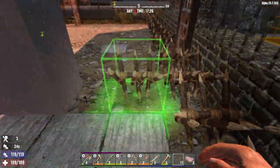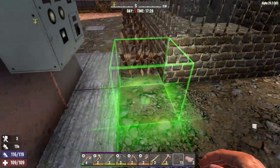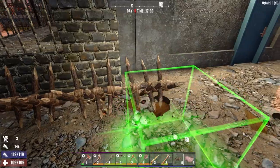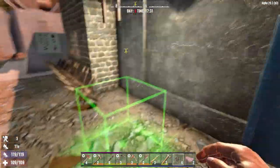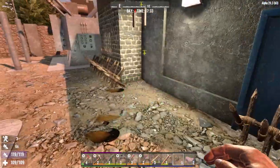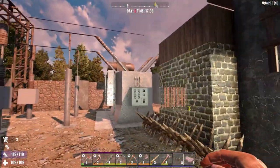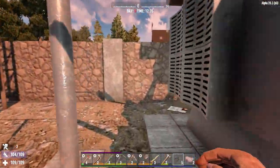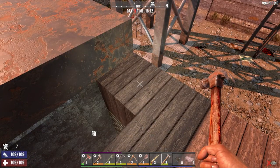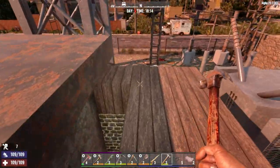I'm going to leave that there because I'll probably get spiked trying to walk through that gap. Just reinforcing this a little bit. I think that'll do — I'll put one here. I don't think they're going to bang on that door, and even if they do, they'll still have cobblestone to get through. If we find ourselves outside, we can always just jump up that ladder. Thunder's coming — they'll be here soon.